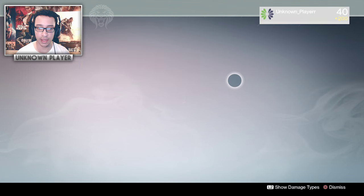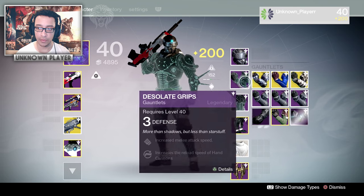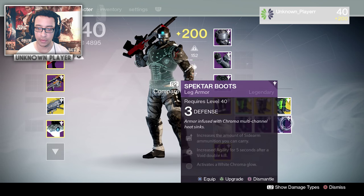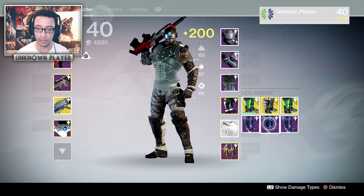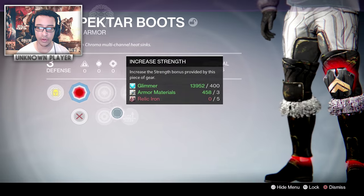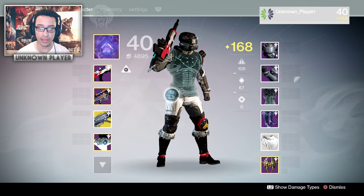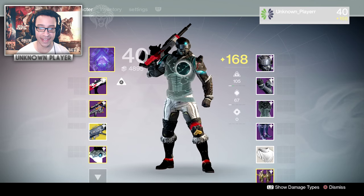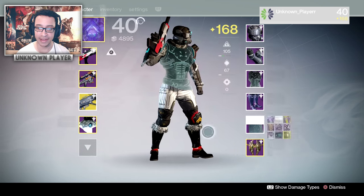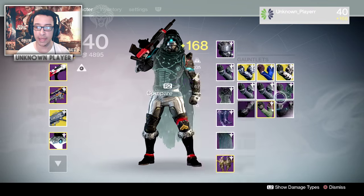The Desolate stuff doesn't have any chroma because that's the Taken effect. If we put on the Spectre pieces — let's go for the matching blue — and put on these boots with the red chroma, and the gauntlets with the blue chroma, you can start looking absolutely ridiculous. Obviously you need to coordinate your colors, but there you go with the Taken cloak. Pretty sick — I'm definitely going to infuse this stuff.